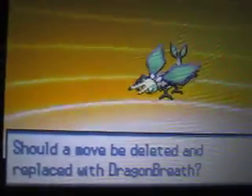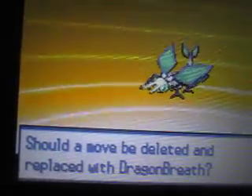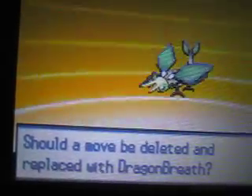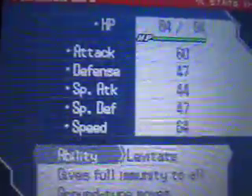It will try to learn Dragon Breath at this level. I might actually teach it, and I will give Dragonfly Fly instead of Bide. I'll get rid of Sand Tomb maybe, because I've never seen myself ever use Sand Tomb. Finally, Dragonfly evolved! As you can see, it now gets the Levitate ability and it becomes a lot faster, which is really cool. Let's get the experience and now teach it Fly.